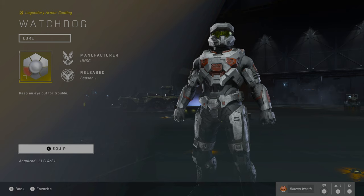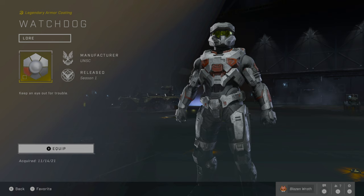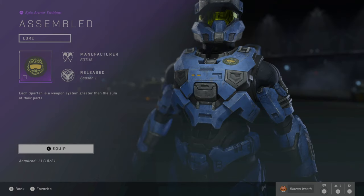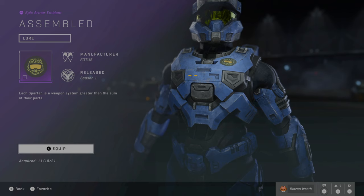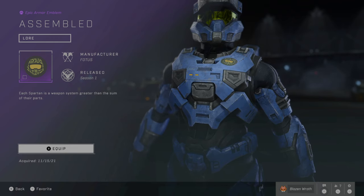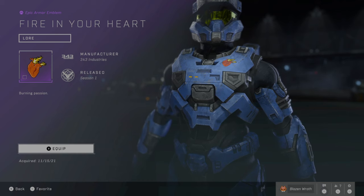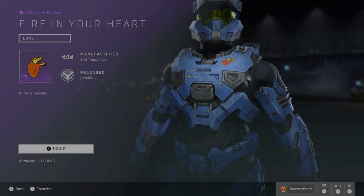Next up are the Armor Emblems. Some of these bleed through into weapon and vehicle emblems, as well as nameplates. I'm just gonna explain where to get these once, and if we come across them again, I'll just mention them. First is Assemble — you get this by playing through the first two weeks of the game around November 15th, before the campaign came out. It's a pretty basic emblem. Next is Fire in Your Heart — same thing, first two weeks of playing the multiplayer.